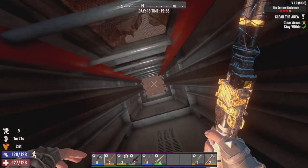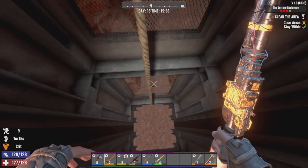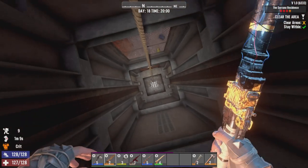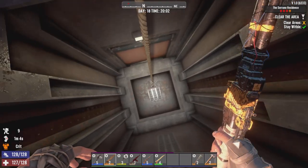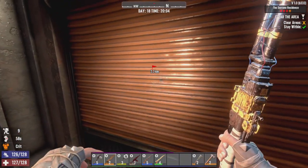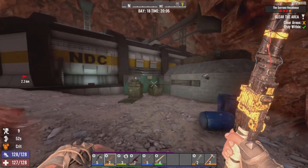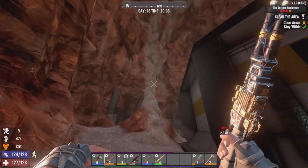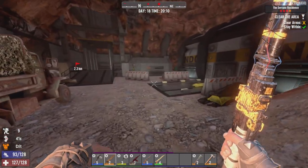Oh, what is this? We're going down an elevator shaft! Oh, it's not rendered in yet — I'm like, what is this thing? Drop down — if you're wondering how I'm dropping down quickly like that, I just hit my jump button, let me drop a bit, then jump again to re-grip. Wow — this place is big! Big place.